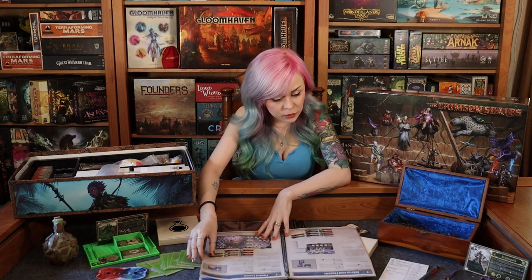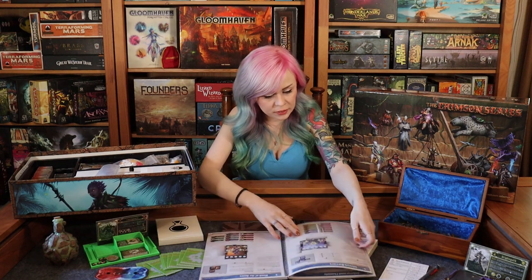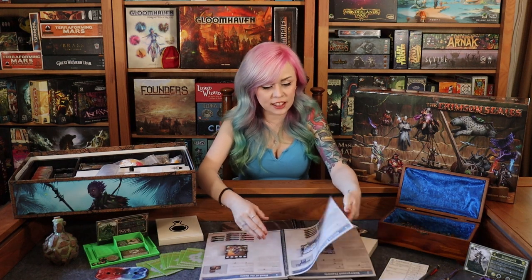Scenario two did something cool with using different points that you have to stand on, which I also have a lot of fun with — when there are puzzles in Gloomhaven where you have to stand on something to get a door to open or to trigger something. So scenario one had new monsters, and scenario two right away had you using those fun pressure plate pieces that you don't always get to use. That was really fun.